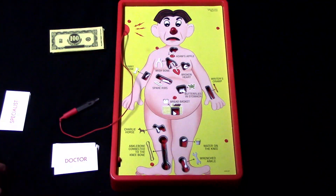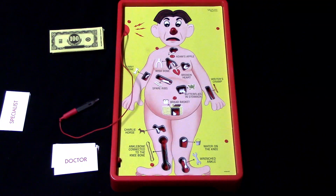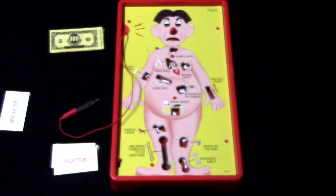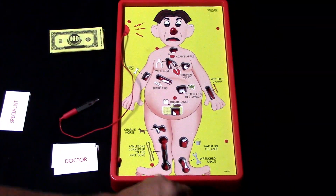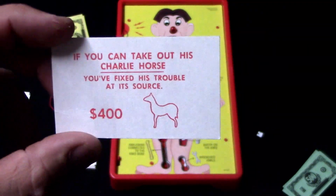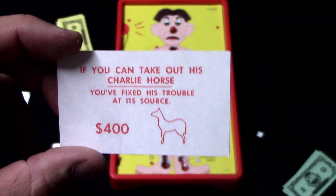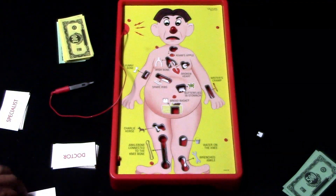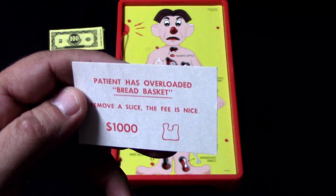The Charley Horse is not easy — let's say player two didn't get it either. If he had gotten it out, he would have gotten the money, but since he missed, he just keeps the specialist card in his deck. If the specialist is able to get the part out, the doctor card gets discarded. If not, it goes back into the doctor deck.